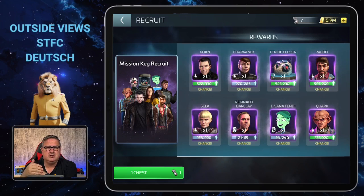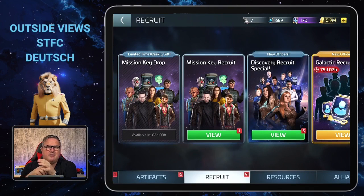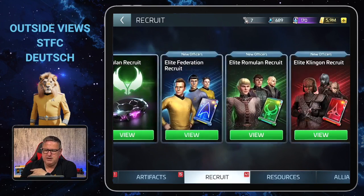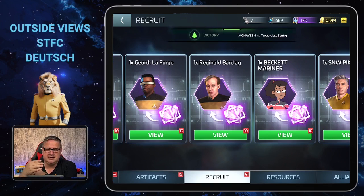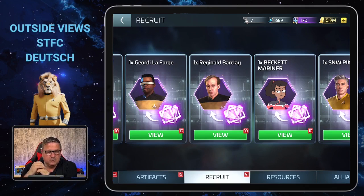You have a 10% chance to get Barclay shards from Mission Key Recruit, which is quite good. But there's another way — as soon as you have the max shards for your first rare officer and have transporter patterns, you can choose to get Reg Barclay shards yourself. I got loads of transporter patterns from the syndicate after already having full Grush shards, and that's why I love that I can decide which officer to get shards for.